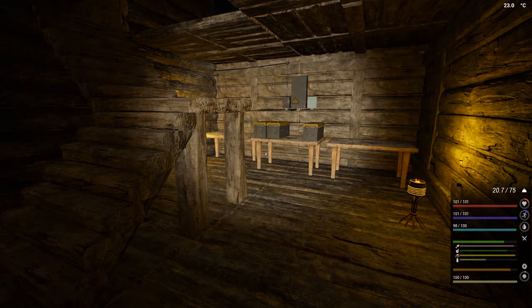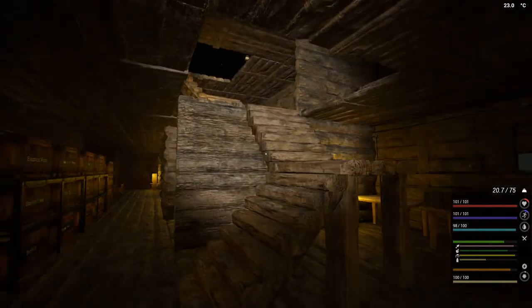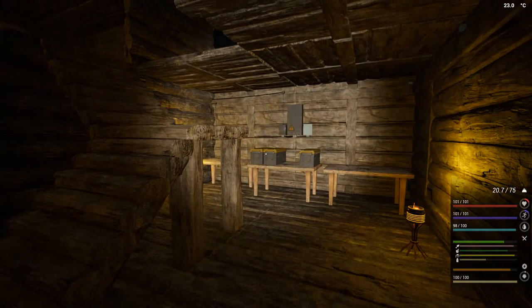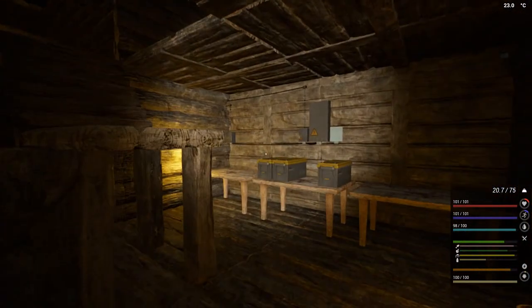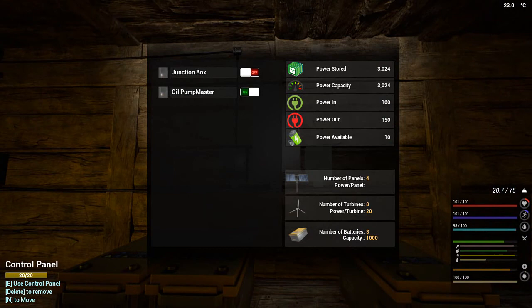Hi everyone, welcome back to Trevdoggaming here on YouTube. We are in the game The Infected - this is now episode 21. In the last episode we managed to get our oil pump working, sitting there churning out 150 power. We can turn it on and off with the oil pump master switch, but we don't want to. I also made another battery, so now we've got 3000 power stored.